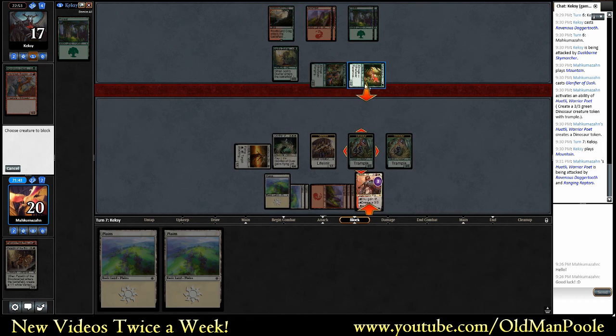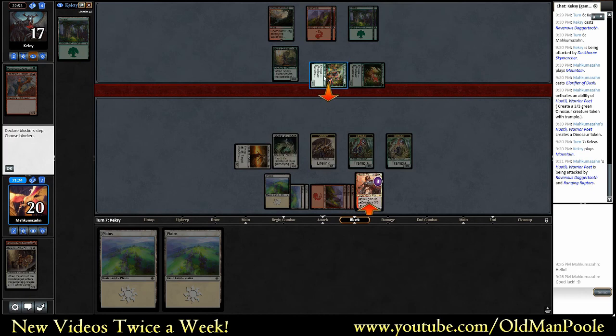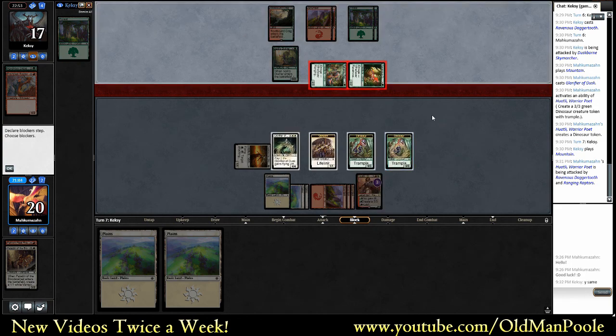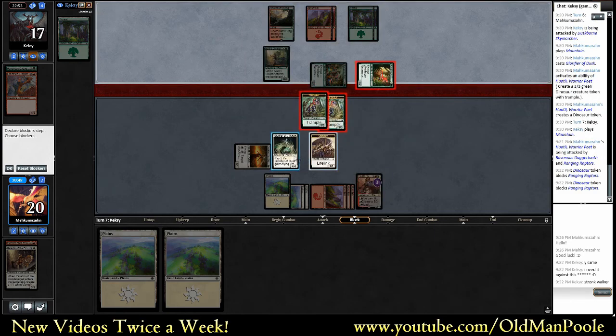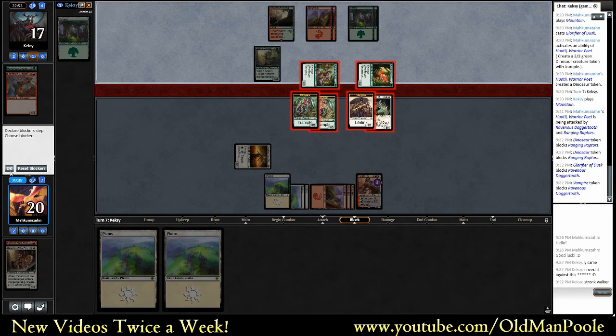He also has the plus three, plus three and Trample. I'm going to keep her alive in both instances, probably. Let's think about our blocks here, so this could end up mattering. If he's got the Dinosaur overrun, that goes up to four. We'd rather block-block. That goes up to five, so it's kind of bad either way. If he's got the plus three, plus three, goes up to six, or this goes up to five - in which case we'd rather block differently. Plus three, plus three actually doesn't kill that, but it will over there. I think I like this best.